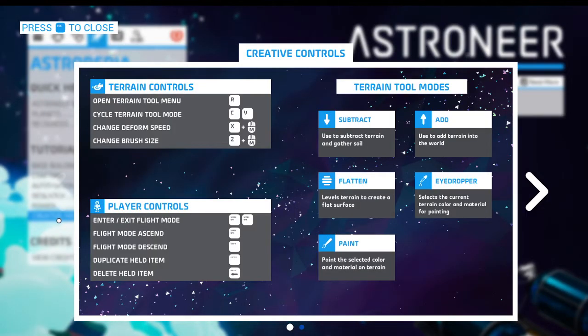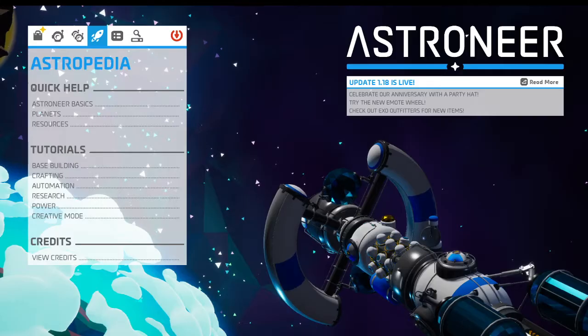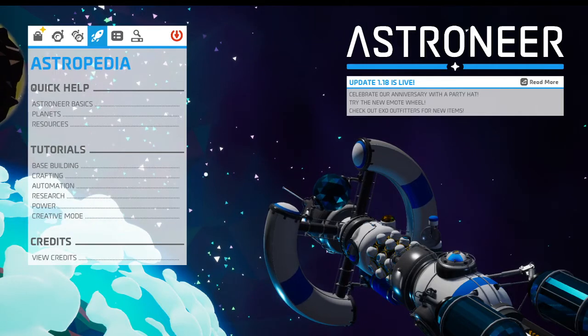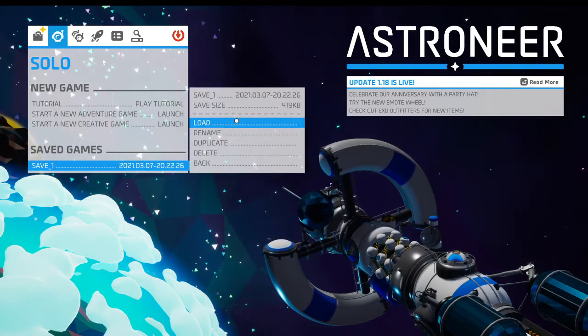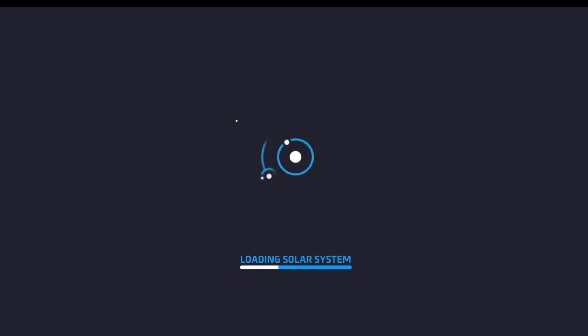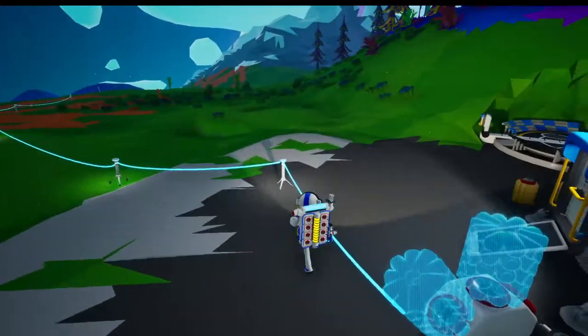Creative mode — interesting. I don't know if I'm going to get to creative. But I think that's enough looking around in the Astropedia. Let's get back into the save. Load — let's load the solar system. Let's get back into the game, finally. I'll take a quick peek around the menus. Maybe the Astropedia is accessible from in-game, just in case I forget some stuff.